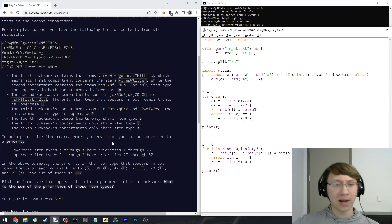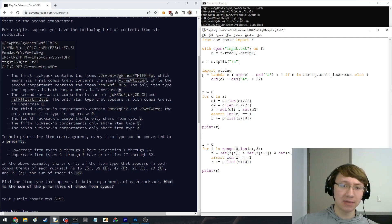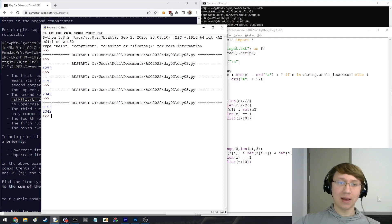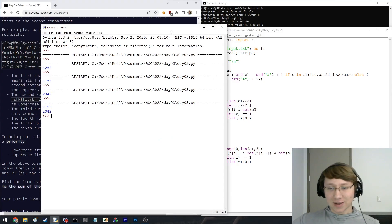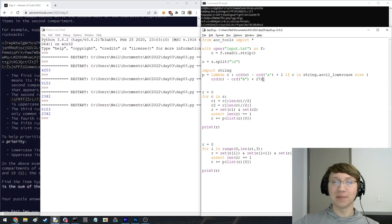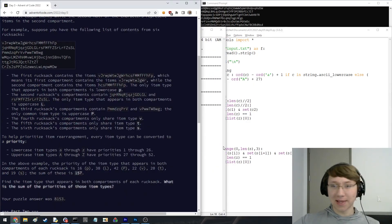The bug that I made was when I did this priority conversion - it says lowercase items A through Z have priorities 1 through 26, and uppercase have priorities 27 through 52. I think I read this, but my brain didn't parse it. I did 1 through 26 for both of them, which is why I got it wrong. Once I changed it to 27, I got the correct answer. But yeah, that lockout cost me like a minute, which was pretty killer in this problem. But I still did it overall pretty well - it was a good recovery. Definitely I should have been a little more careful, though it's hard to know if taking a few more seconds would have actually let me catch that bug.